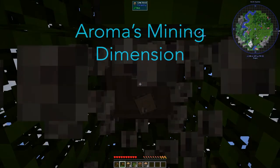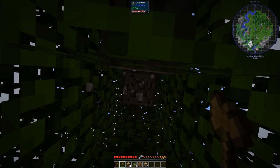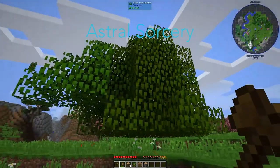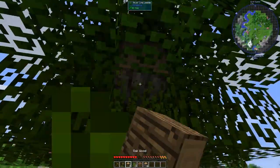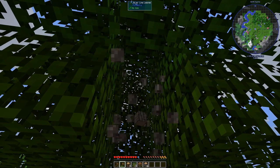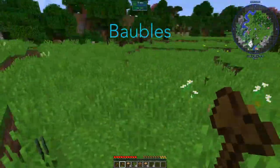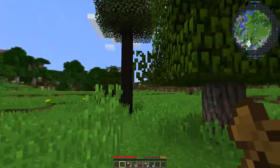Up next is Applied Energistics 2, which is a large storage mod and the primary storage mod for this pack, introducing dense storage of items to replace chests. Next is Architecture Craft, which adds building additions such as arches, pillars, and other similar blocks. Then we have Aroma's Mining Dimension, which adds an early game dimension set up specifically for mining. And we have Astral Sorcery, a magic-based mod that uses astrological star signs to power you up with magical abilities.